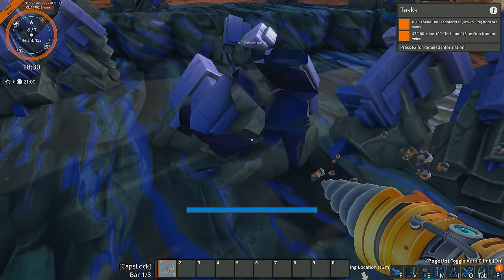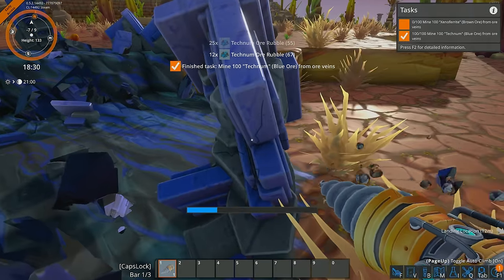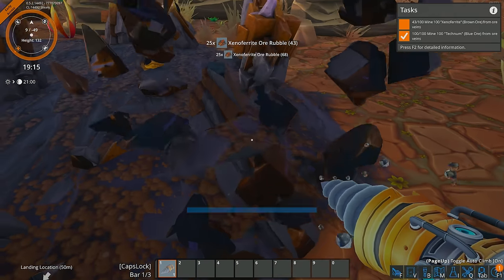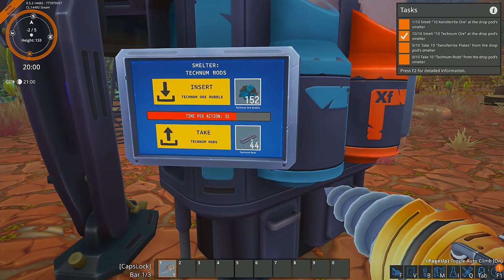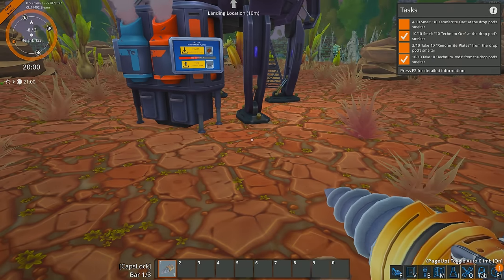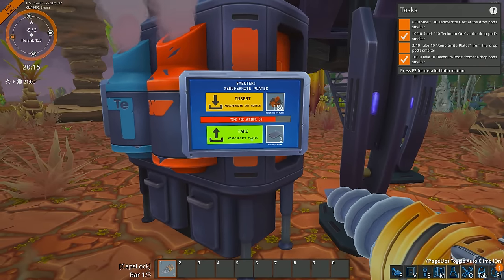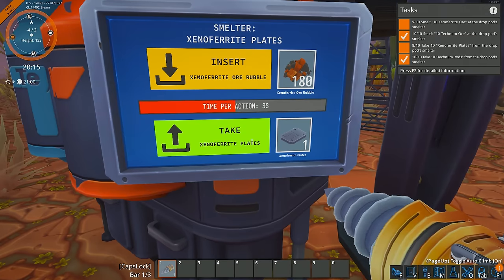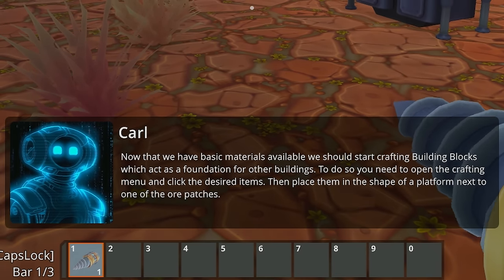Let's grab some of this stuff and clear this top ore off the ground. Then we'll move on to the orange ones — xenopherite. I've already put the technum stuff in there which is making me some rods. Our tasks have changed now — it's telling us we need to smelt 10 of these. Then Core's probably going to give us another objective. Now that we have basic materials available, we should start crafting building blocks, which act as a foundation for other buildings.